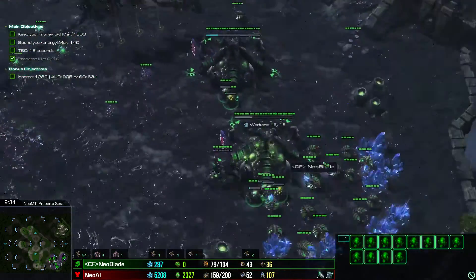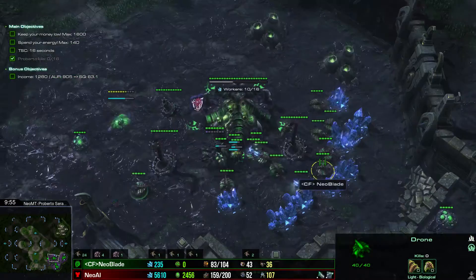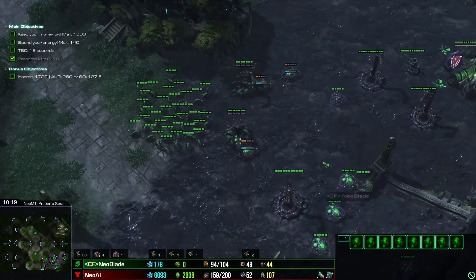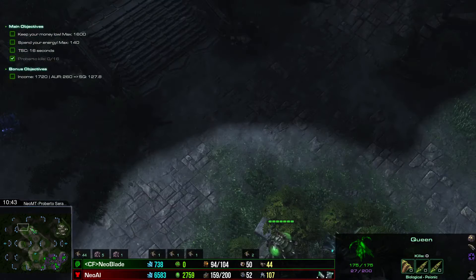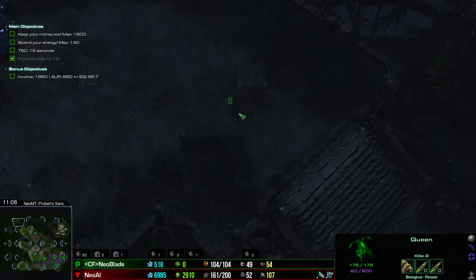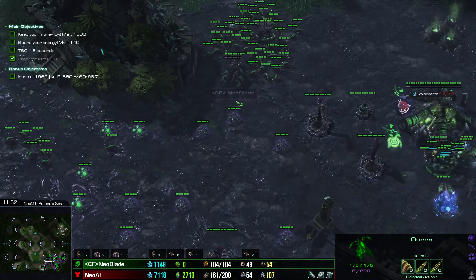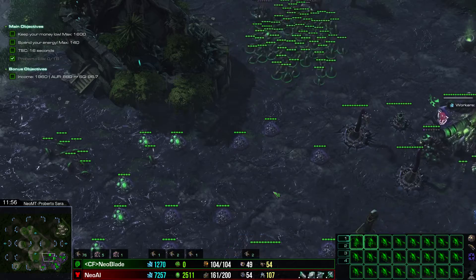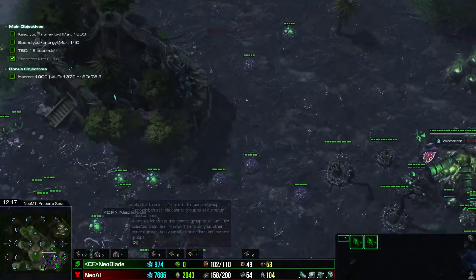I still have problems learning my new hotkey layout and my new injection method, but it's improving. I tried to put 16 to 18 drones on every mineral line. I'm spreading creep like a madman, and this is the goal for this map — to multitask and get your creep spread to this ramp here. We will see a game powered by Mamba, where he builds zerglings and mass queens and he transfuses. You should try this style as well.